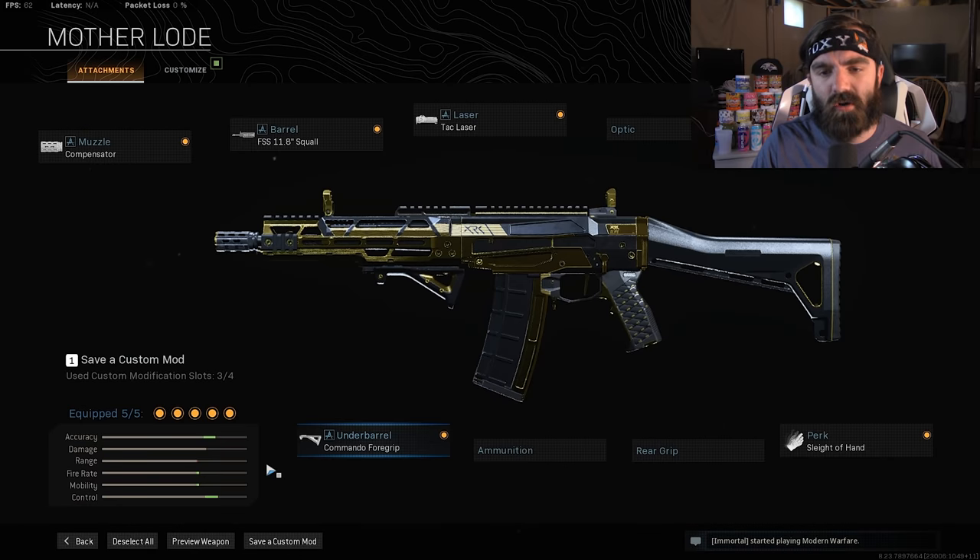The Gold Tracer Pack is also a dismemberment pack. The Gold Tracer Pack is for the Growl — it's not new, but this Tracer Pack is the Motherlode Blueprint. If you go to the Motherlode Blueprint, you're going to see that included is the brand new FSS 11.8-inch Squall Barrel for the Growl.